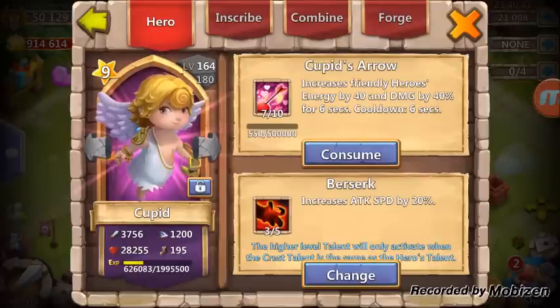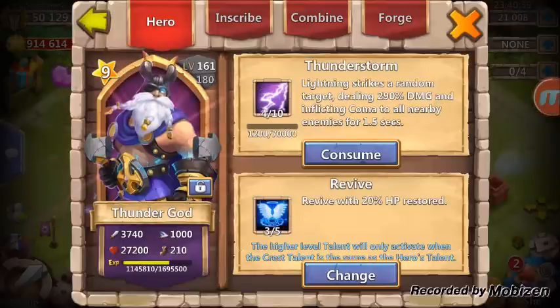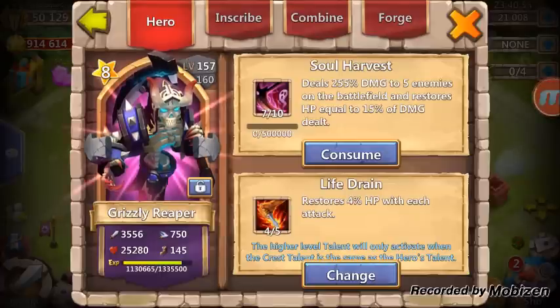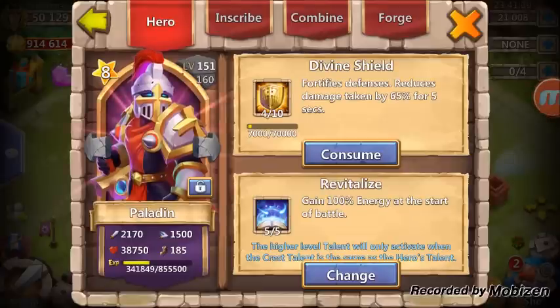Right now guys, my Cupid on this account is a 7 out of 10 with 3 of 5 Berserk. My Druid is a 5 out of 10 with a 2 of 5 Life Drain. Thunder God is only a 4 out of 10 with a 3 of 5 Revive. There is an awesome Reaper — 7 out of 10 with a 4 of 5 Life Drain, that's why I took him up to 7. My Pumpkin Duke is a 7 out of 10 with a 4 of 5 Revive. And look at that Paladin I got from a daily login — he was born with a 5 of 5 talent.